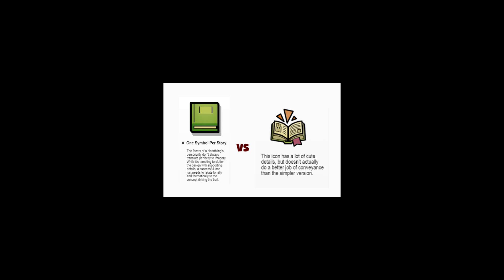Trait icons are also only ever one symbol. Allie noticed that though it was tempting to clutter the design with supporting details, successful icons just needed to relate, tonally, to the concept driving the trait. This rabbit book icon has cute details but doesn't do a better job of conveying the primary idea behind the trait than a simple book.